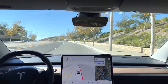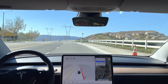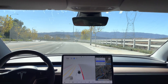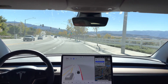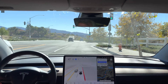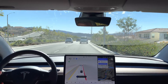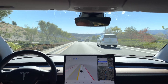It's braking for some reason, so just using the accelerator to keep the speed up at 55. Now I'm doing a bit of braking for that car that just pulled out in front of us. In one mile, turn left onto Newhall Ranch Road.